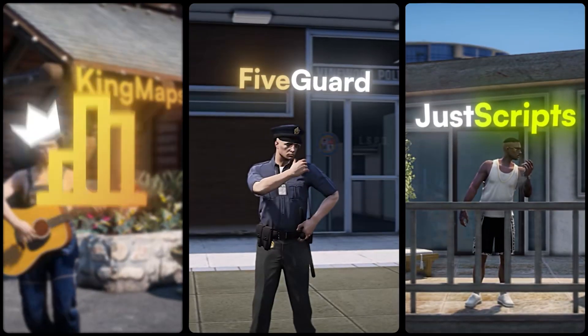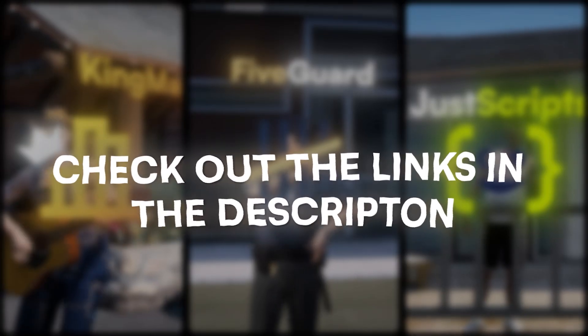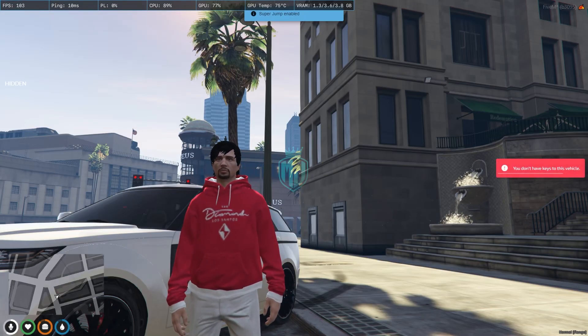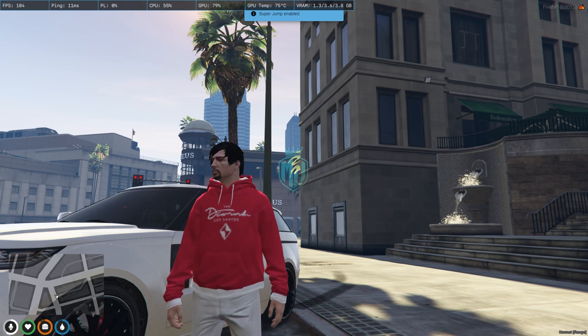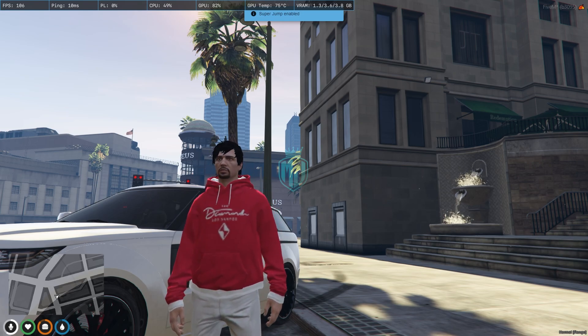This video has been sponsored by King Maps, Five Guard, and Just Scripts — check their website in the description. Hey guys, welcome back to another video. Today we are going to install a car heist script for our QBCore framework, and this heist script is completely free, so make sure to watch the video till the end. If you like the script you can easily use it in your server.